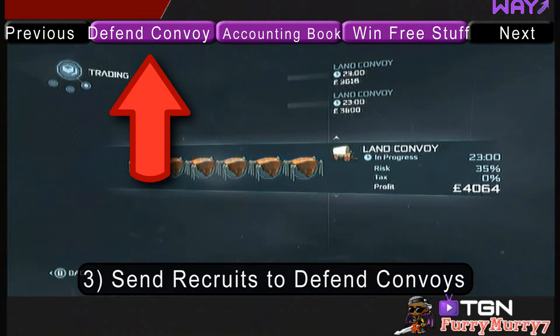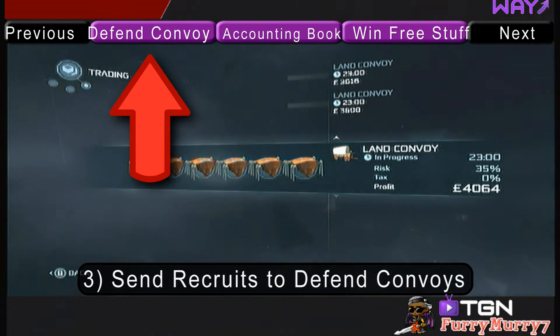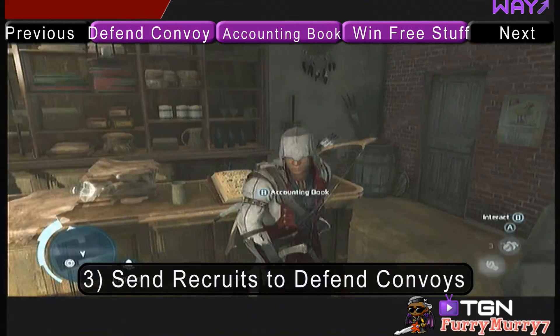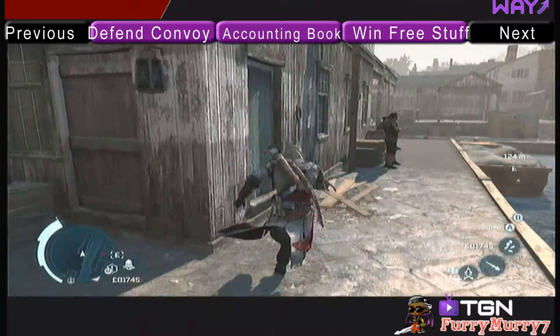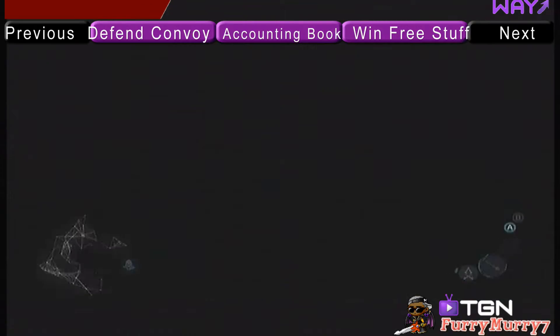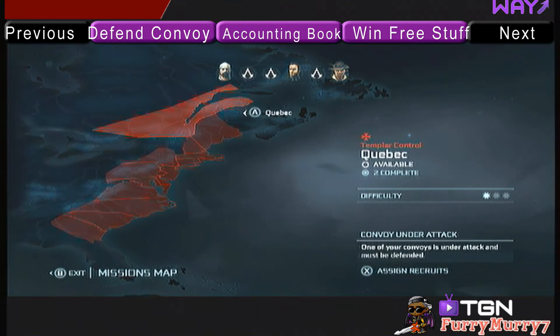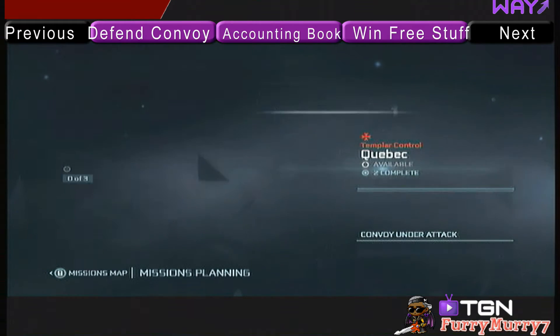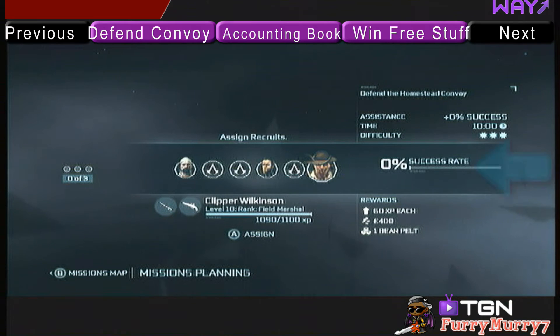I previously made a video on how to defend land convoys, but I did not mention that you can send your assassin recruits to defend the convoy if you don't feel like doing it yourself. When your convoy gets attacked and you get that pop-up message in the upper right-hand corner of the screen, you can just open your recruit menu, open the contract menu, and then on the bottom right you can press the X button immediately to assign recruits to defend your convoy. Again, you need to pay attention to the risk percentage.